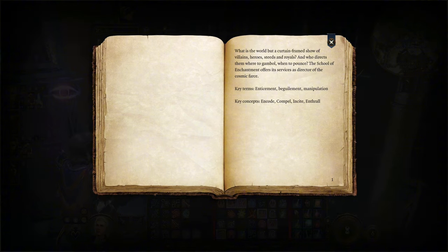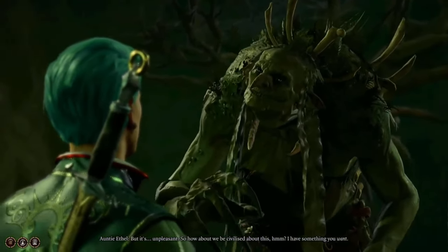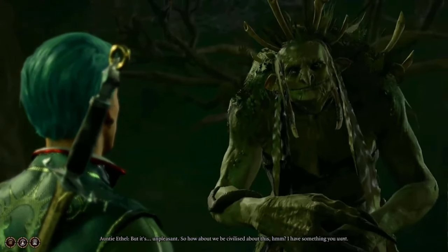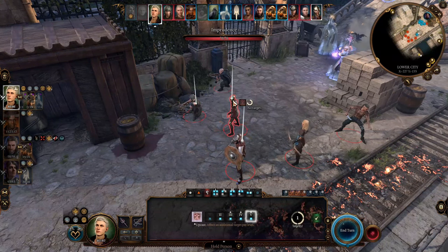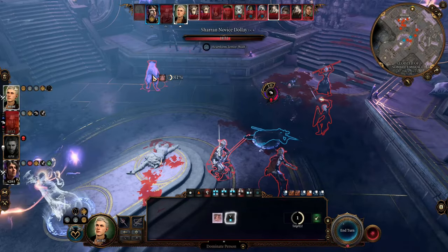In the D&D world, enchantment is the magic of things like compulsion, attraction, and manipulation — it plays with emotions and motives. This school of magic is especially favored by fey creatures, so if you have a soft spot for the Feywild, this is your school. The enchantment school has the best control spells and is especially effective at mass controlling humanoid creatures.